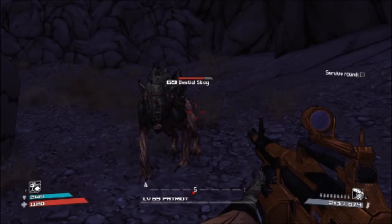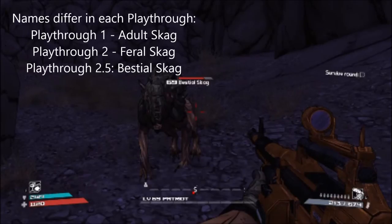As you can see right there on screen, we have a picture of the adult skag. From the looks of it he does look pretty tough, and that's because he really is. He's actually the first truly dangerous breed of skag that you fight in Borderlands 1.